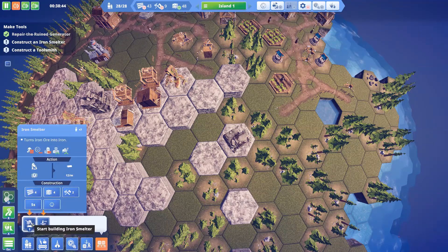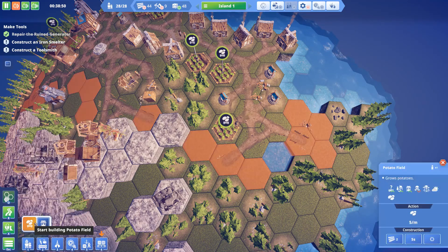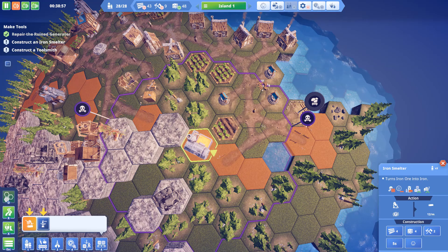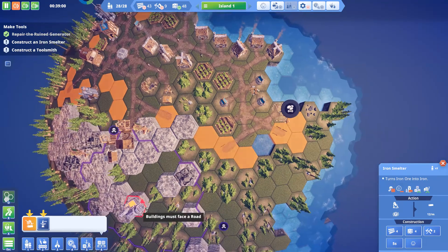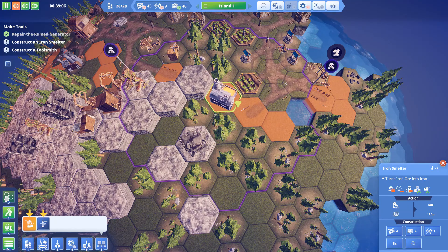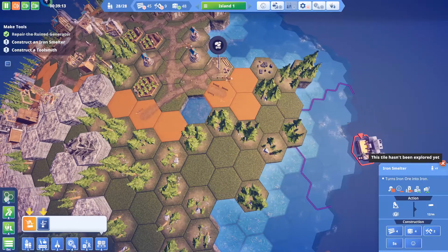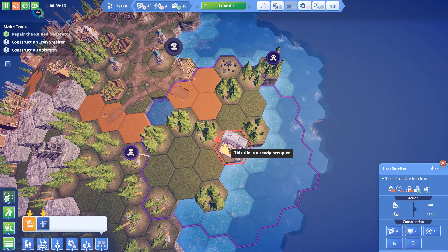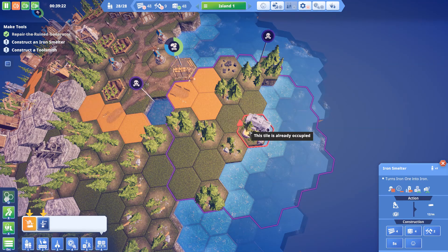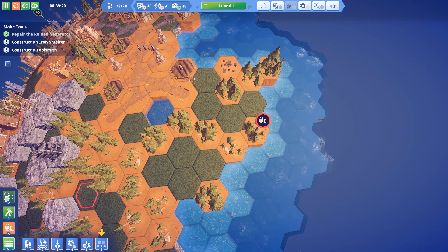It's going to produce pollution, so let's get another potato patch going because I feel like that's going to be needed. I want to put the polluting industry somewhere out here so it gets some pollution away from the main zone. This area will be completely useless after that, but the trees should be able to remove some of the pollution.